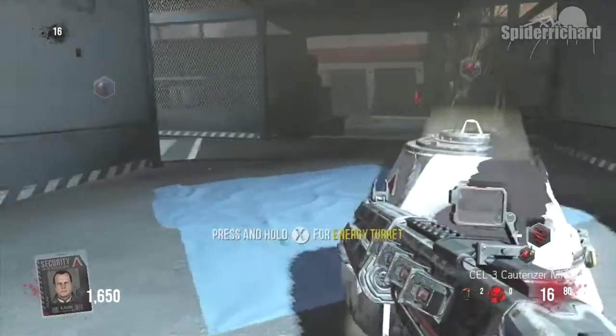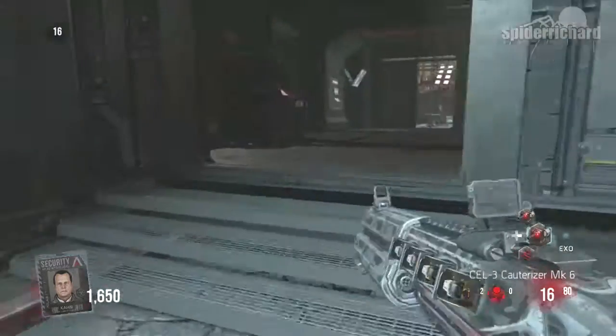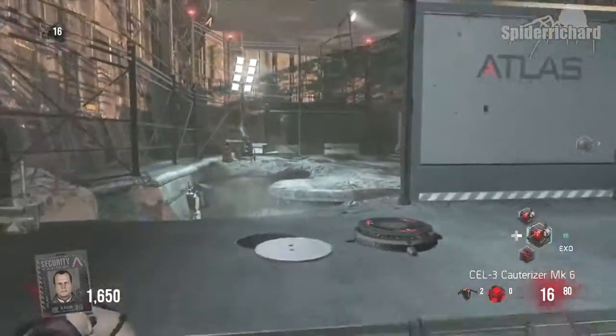You can also collect any orbital drops that are still lying around. Personally, I wouldn't bother picking up the turrets - I would just go for the drones and the camouflage.